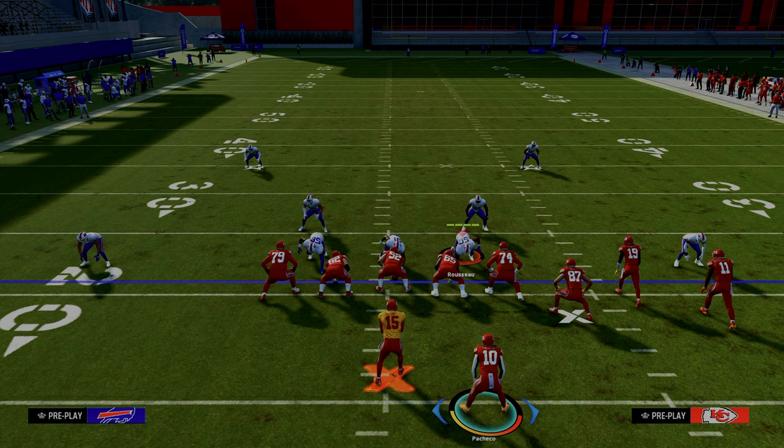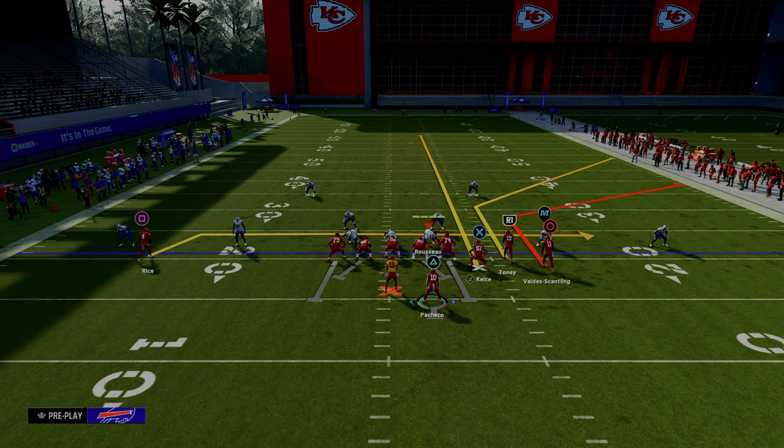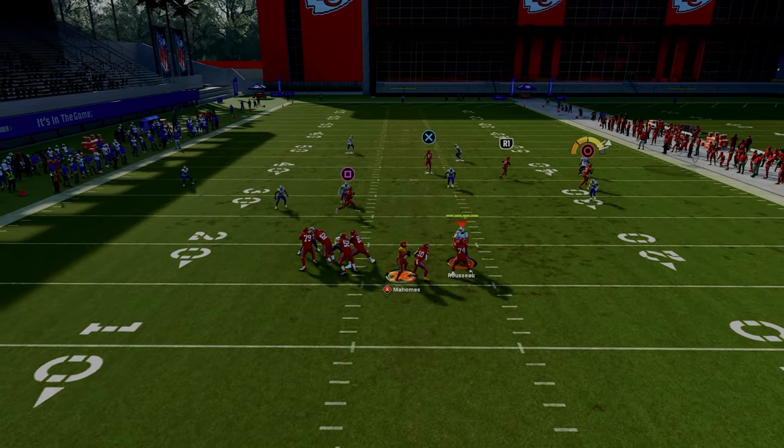What I like to do typically when I'm running this, if I'm worried about pressure, is I'll block the running back and I'll drag the backside receiver. This creates what is known as the big corner, little corner concept — essentially a double out route concept, kind of a sail concept as well. Basically what you have here is you're trying to attack the sideline.